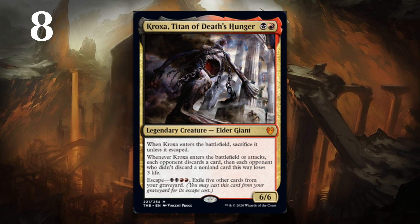Instead, he goes after your opponent's hand and life. But like Uro, escaping Kroxa, Titan of Death's Hunger won't just be something you can do on turn 4 very often. It's going to be something that happens later in the game — turn 7, 8, 9. And of course, when you do, you're going to completely take over the game, and that's what makes him a bomb. But it does mean he's a little lower on this list than some of the other bombs in the set.